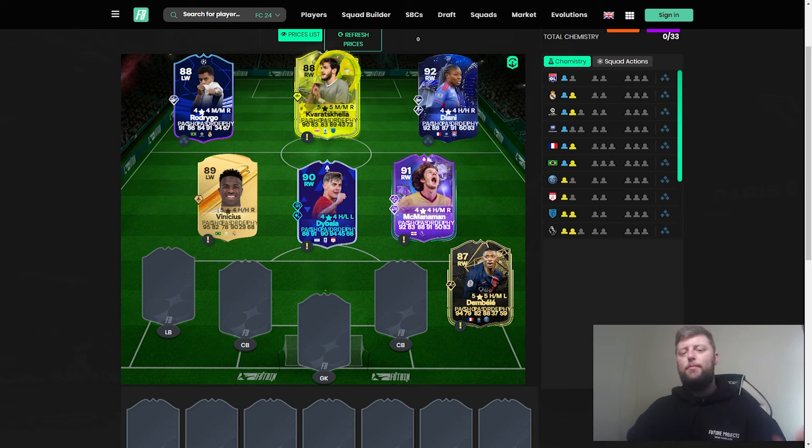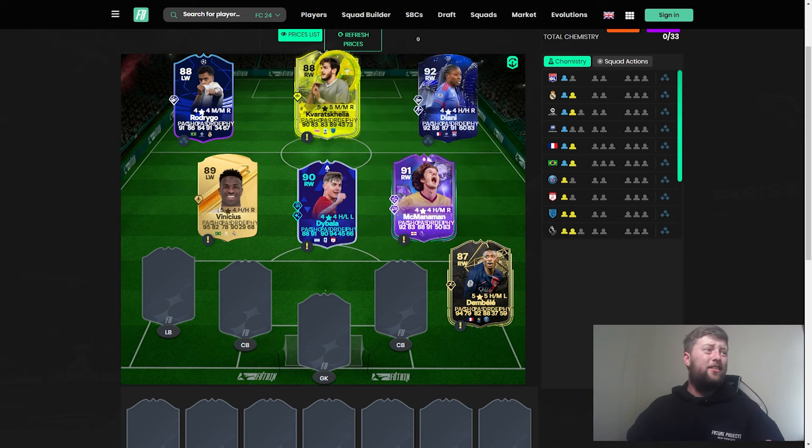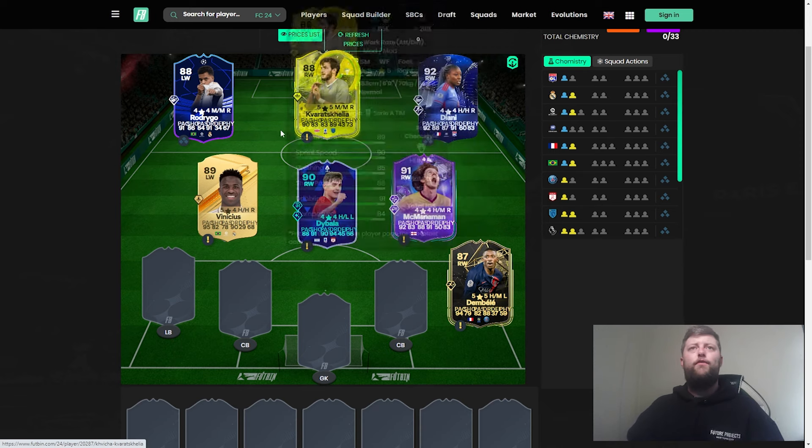Kravatchilia's TOTY Honorable Mentions version was an SBC at 761,000 compared to 200,000 for the standard version. The 88-rated inform at 54,000 doesn't have the Trickster Plus, which isn't a massive loss — the Trickster Plus animations are decent when winning but it's not something you'd use when losing. For saving coins the inform is a viable option. On the right wing, Dembele is always a favorite at 110k — Rapid Plus, five-star five-star, great pace and dribbling, just missing some shooting.